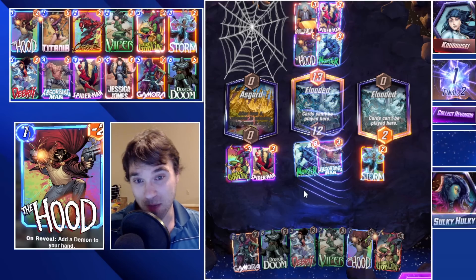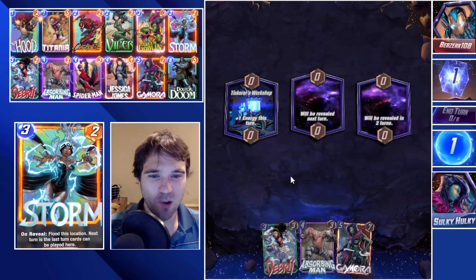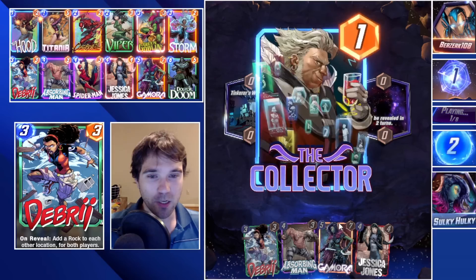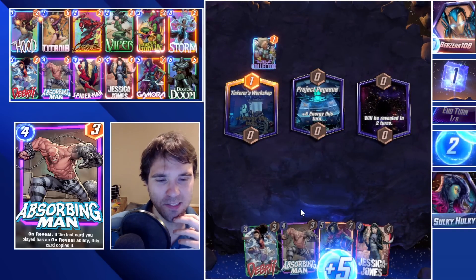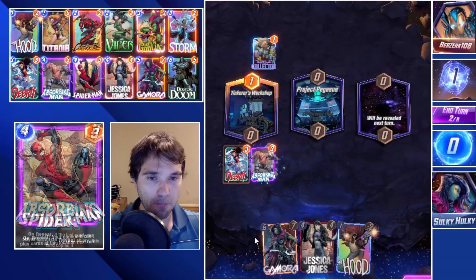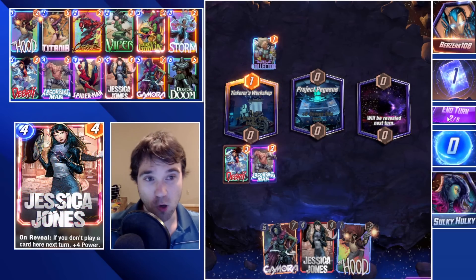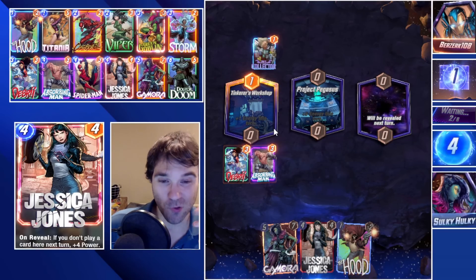Let's see if we can get a game where we big-brain Titania because we haven't seen her very much. Next up we have Berserk 108. The first location is Tinkerer's Workshop — it gives us one additional energy. We have the Debris into Absorbing Man play line, which gives us decent value. We could also do Gamora into Absorbing Man. Into a Project Pegasus, which is going to give us seven energy this turn. We can do both Debris here and just hope that they flood a lot of their power onto the board. We still have Carnage, Viper, Titania to clog up their board even more, Green Goblin, and Storm — Storm is buried there as well.